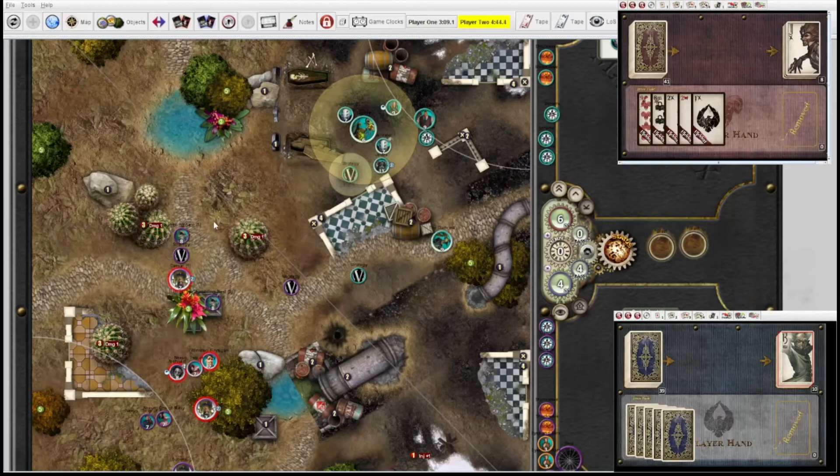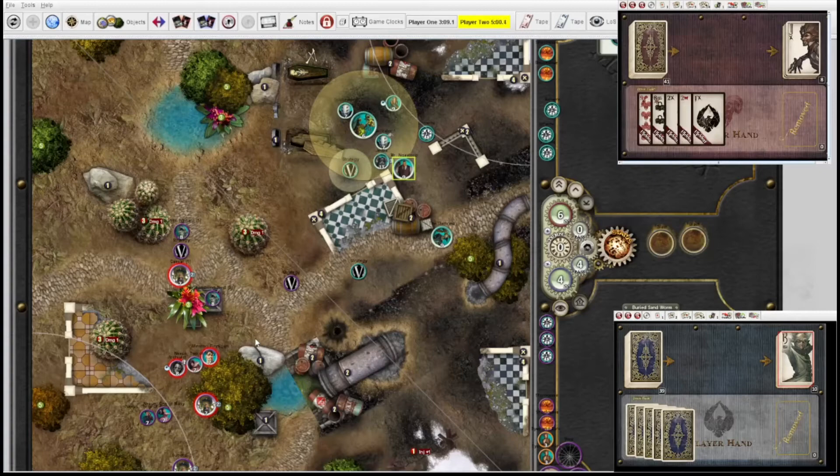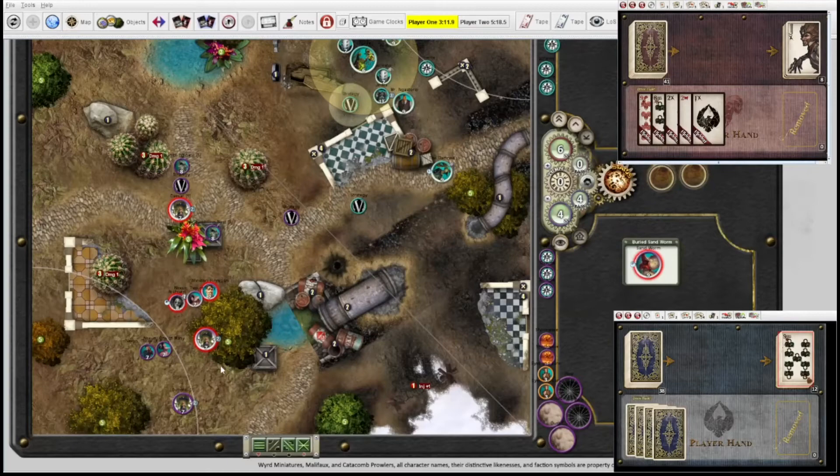I'll activate Mr. Nyatta — he's going to go one, two, three here. Flag there, and obey the Damned who relents. I'm going to choose Tomes as my built-in suit. Cheating that. The Damned is going to focus and then gain focus from the trigger. And that is all levels.